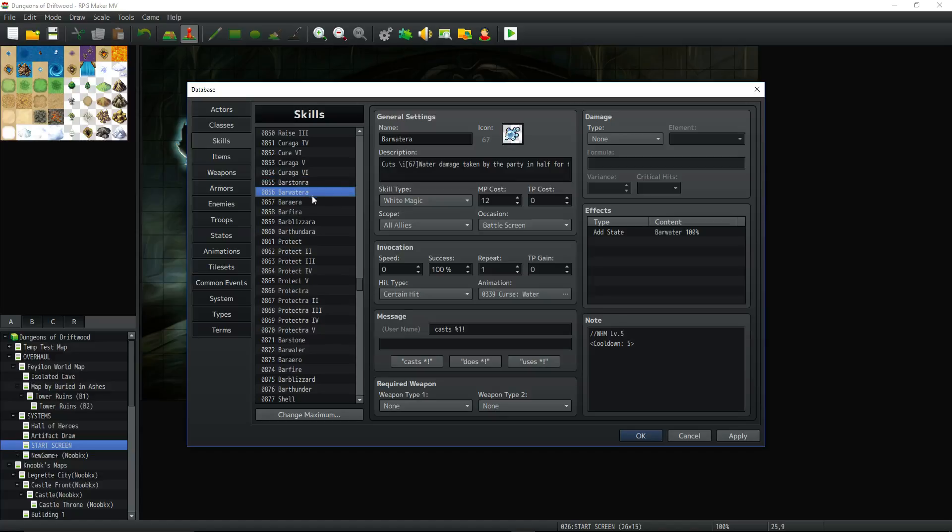Bar Watera hits all allies with the Bar Water state, 5-turn cooldown, 12 MP cost. They all do the same thing — Bar Arrow, Bar Phyra, Bar Blizzra, Bar Thundara. You can just add a Bar spell for every element you have in your game. That's basically how it works: 12 MP cost, cooldown 5, add the state. You can give it a custom animation if you want. The more custom animations you add, the better.